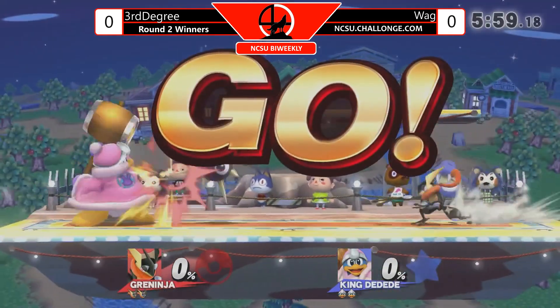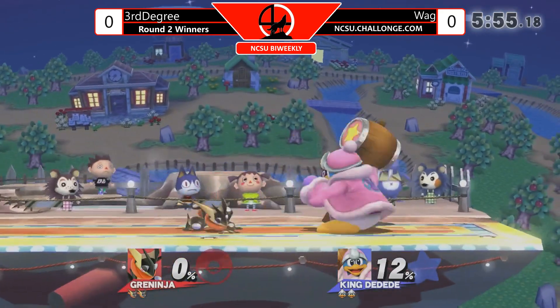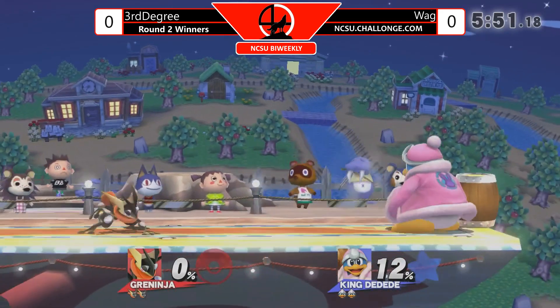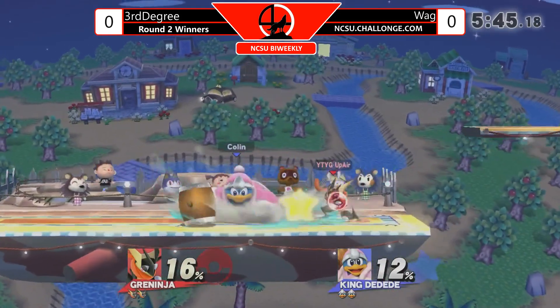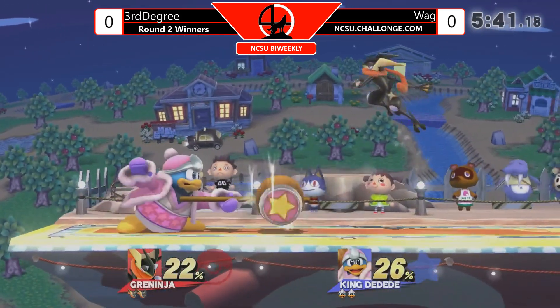So we saw some really good stuff out of this Dedede in round one. Let's see if he'll be able to keep it up. But of course Greninja's uncharged shuriken just defies all laws of physics and hits the Gordo right back at the same speed - just about everything in this game just returns the Gordo back, except maybe the Fox laser.